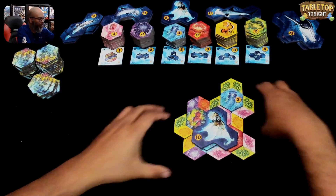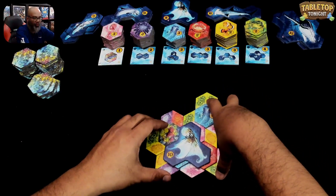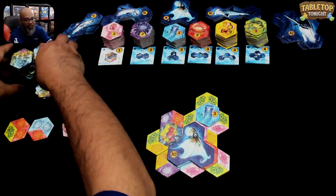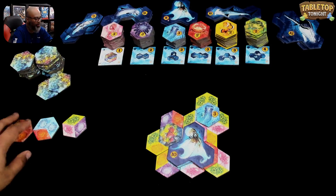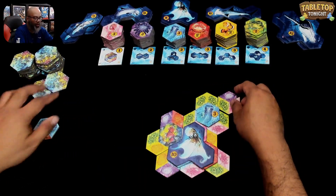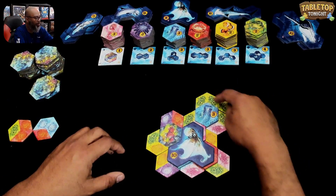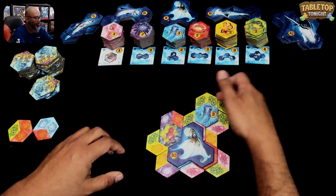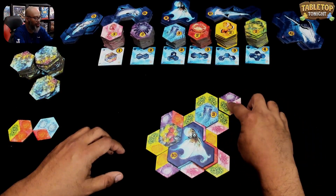Then these go away. I'm going to bring this down a little bit, make sure my reef is all nice and neat here. Draw three more tiles for the market. We've got some red, some green. This is an example I was just talking about — I can put this here, and that does not form a hexagon but it is now a reef. A reef has to be four or more that are adjacent. I would score next because it's right next to that jellyfish.